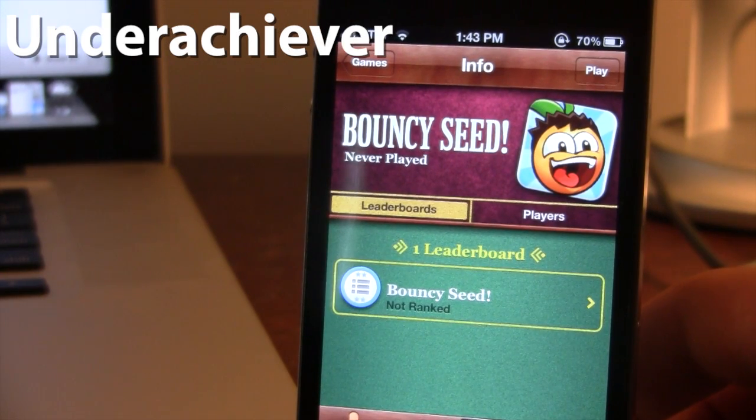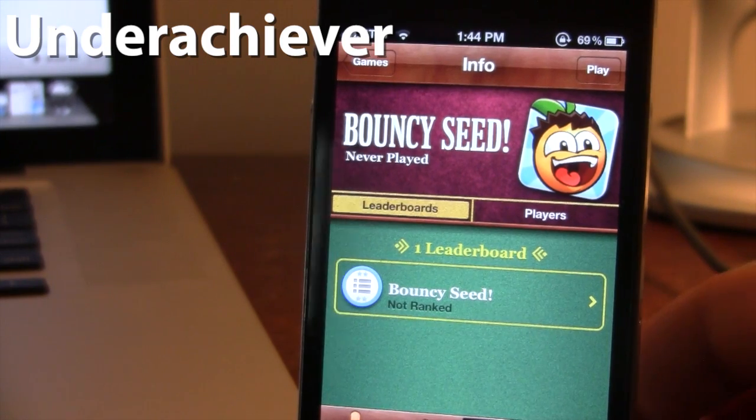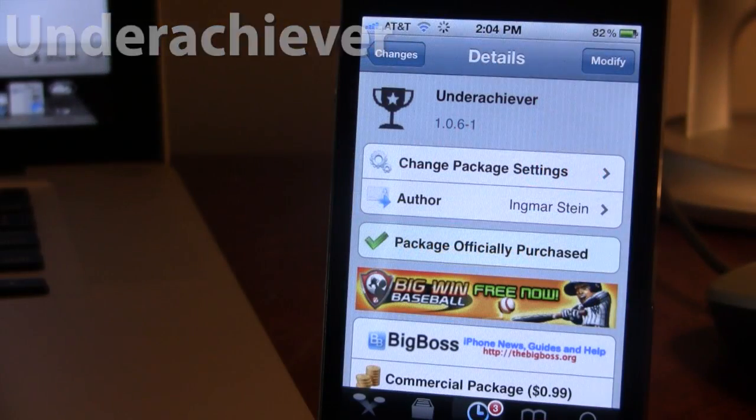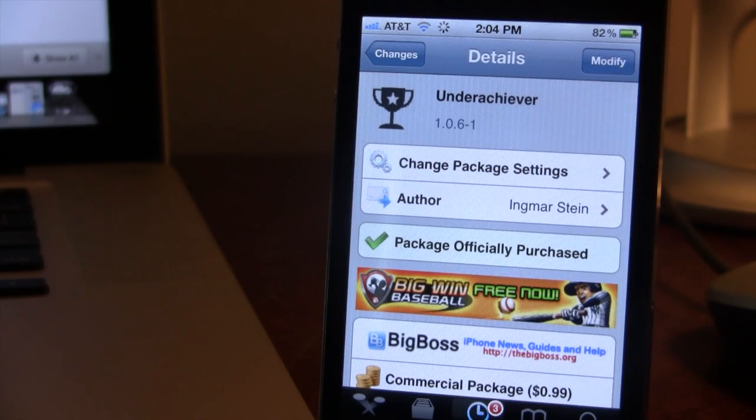That's thanks to Underachiever, which allows me to have a fresh restart by allowing me to reset all my achievements for my Game Center games. So guys, this is Underachiever. If interested, you can head over to Cydia's Big Boss Repo and pick up Underachiever for 99 cents.